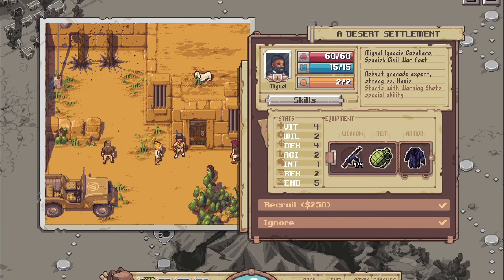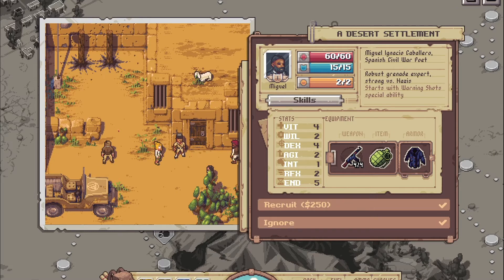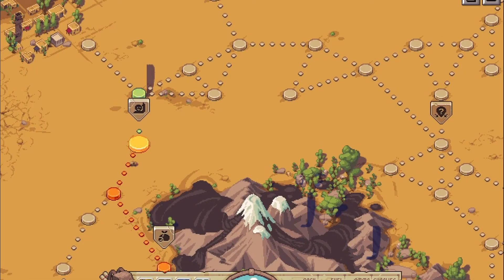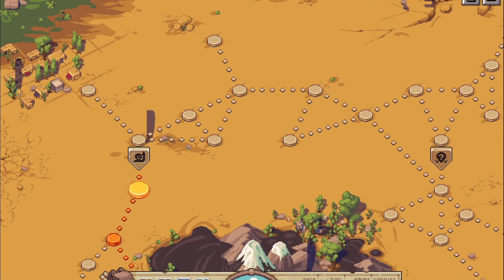So what do we have? Miguel Ignacio Caballero, Spanish Civil War Poet. He's a grenade expert, which we don't have yet, but he's only tier one. We recruit him. We'd need to kick somebody though — I don't want to kick anybody, I'm happy with my team. They're doing a good job so far.